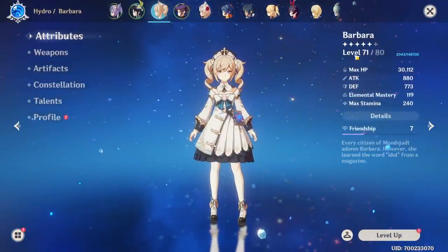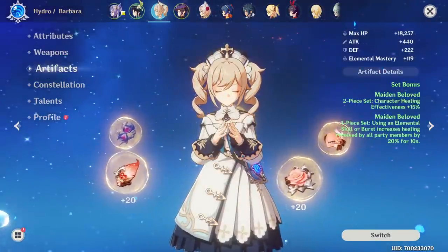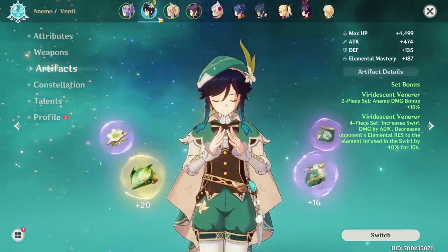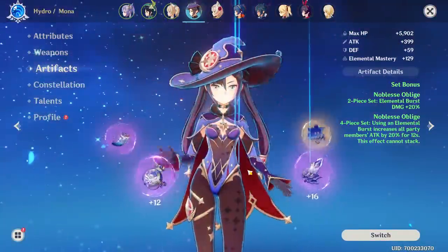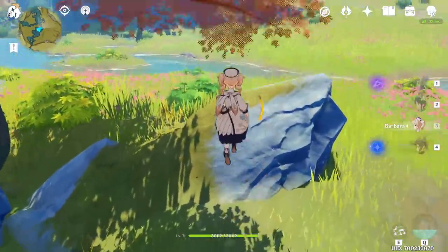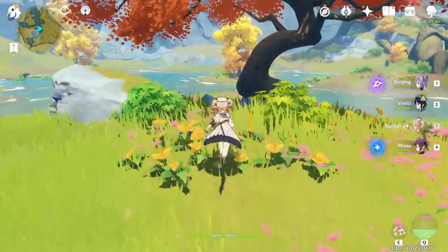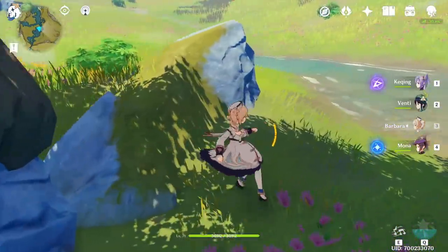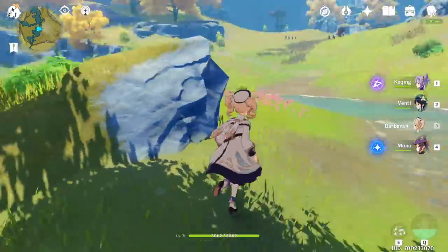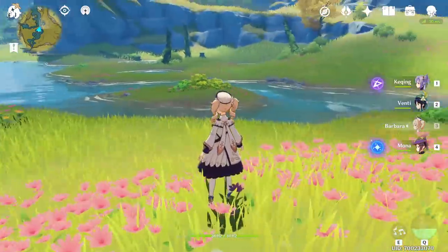This is an almost maxed Barbara — just nine more levels and AR 50. She has 100 artifact levels, which is far more than anyone else on my team. Venti comes in second with all maxed artifacts but three 4-stars, and Keqing has four 4-stars. It's unusual for me to near-max a healer first, but these were the artifacts I had and I just wanted a 30k-plus HP Barbara. Her healing is insane and that's pretty cool. If you have other build suggestions for Barbara, feel free to share them in the comments. Drop a like if you enjoyed, subscribe for future videos, ring the notification bell, and check out the Discord in the description. Thanks as always for watching, and until next time.